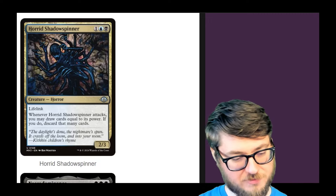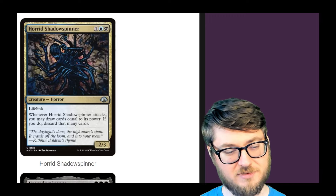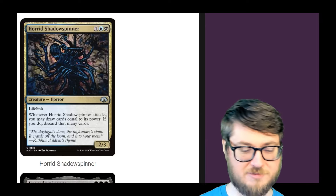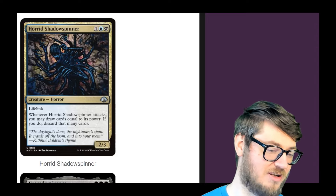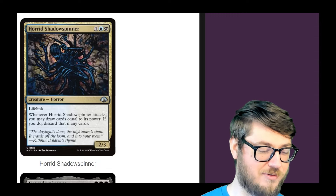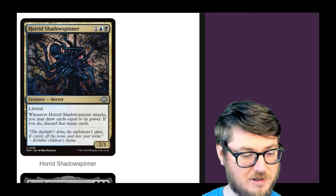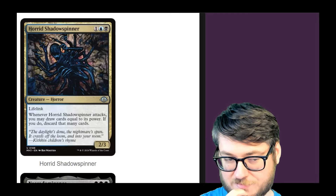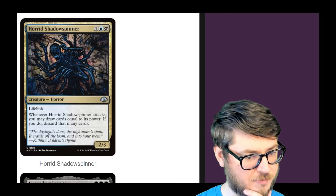Horde Shadow Spinner isn't bad — lifelink 2/3. Whenever it attacks, you draw cards equal to its power. If you do, discard that many cards — this lets you get some card selection. You have to make sure you have extra cards in your hand, because if you draw multiple cards you want to keep, you'll need a fatter hand size. If you attack with zero cards in hand, you'll draw and pitch them immediately. In that scenario, you want to be utilizing your graveyard. This thing scales up based on power, so if you're a graveyard deck, this might be a good thing to keep in mind if you empower your creatures as well.